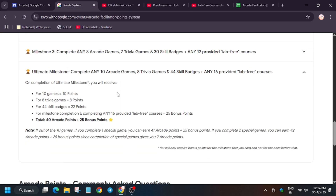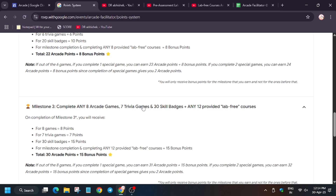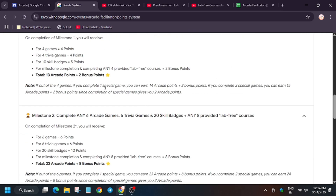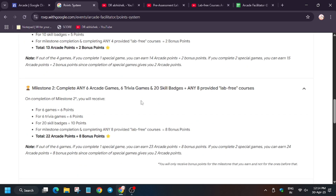I hope it is now clear that for arcade milestones you get swags, not for facilitator milestones. Another major confusion: if you complete multiple milestones — say Milestone 1 and 2 — will you get 10 bonus points or only 8? The answer is no. If you completed Milestone 1 you get only 2 bonus points. If you completed Milestone 2 you get only 8 bonus points. They are not combined. There is no such thing as additive bonus points.